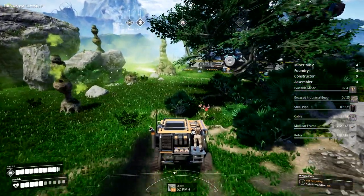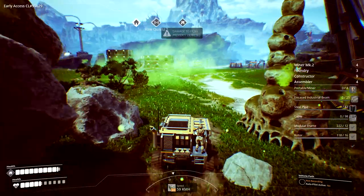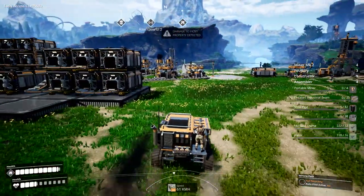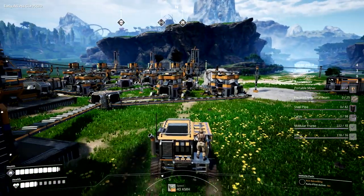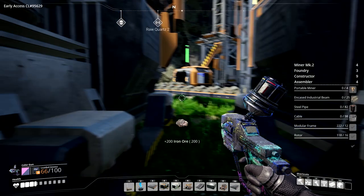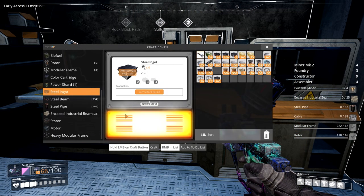We'll drive through the fart cloud — it doesn't seem to do damage while we're in a car. Oh, it's doing damage to the car now though. And my health — I can see my health while I'm in the car now; that's a change. 100 iron ore, another 100 iron ore. All right, we've got all the steel. Now it's time to make the pipes, the cables, the beams, and the miners.